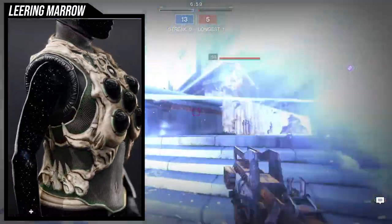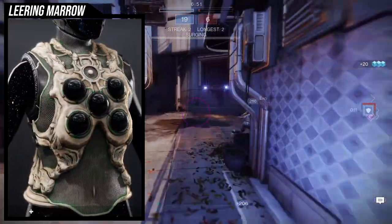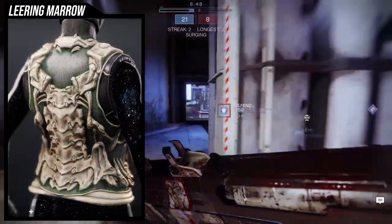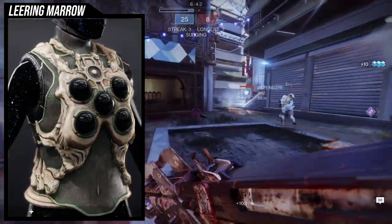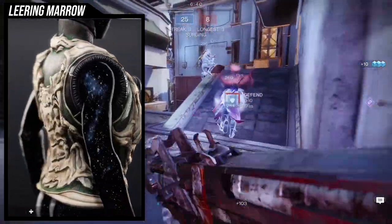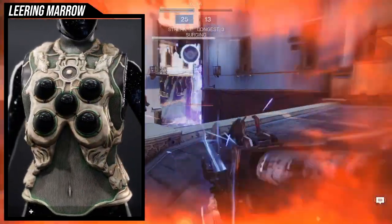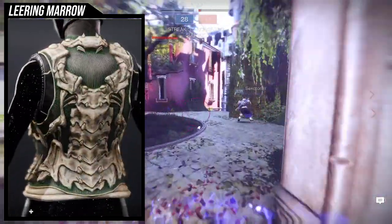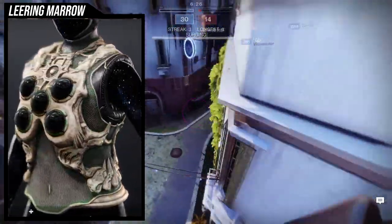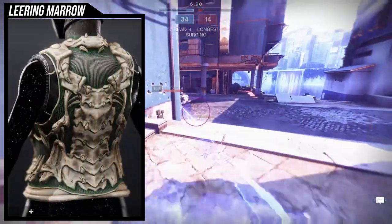Now let's look at the first ornament, the Leering Marrow. Unfortunately, it has one thing that bugs me — and I'm not the first to point this out — there's a belly button on the chest piece. It really pulls me out of it, which is unfortunate because the chest piece itself looks menacing as hell, almost like a xenomorph from Alien. I've seen people use it for xenomorph cosplays, which is cool, but the belly button really messes it up for me.